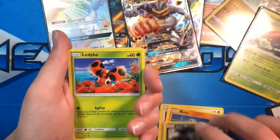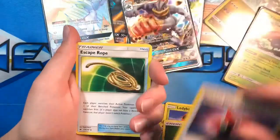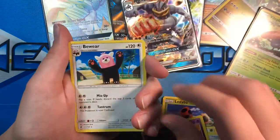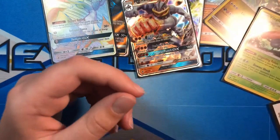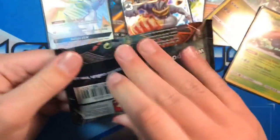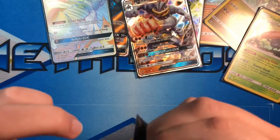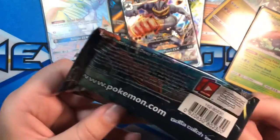Meowth, Alolan Grimer, Ledyba, Cutiefly, Energy, Rotom Dex, Escape Rope, Sandygast, Beware. That pack opened nicely — a rare occurrence.